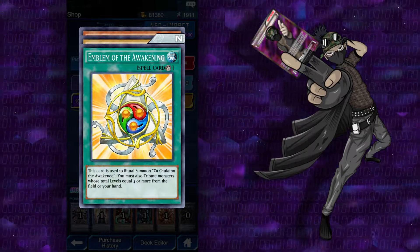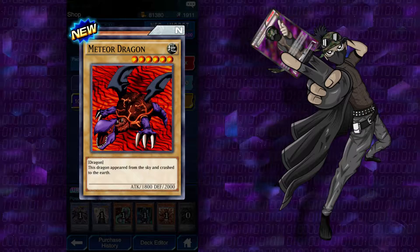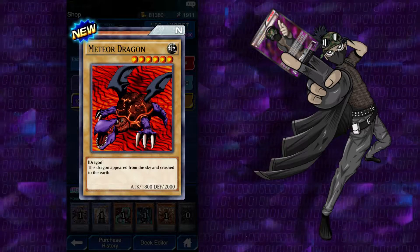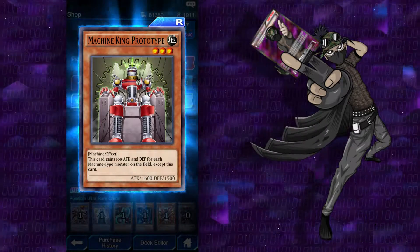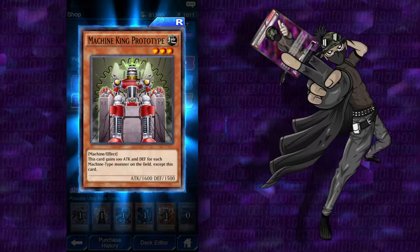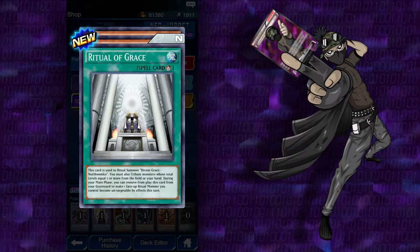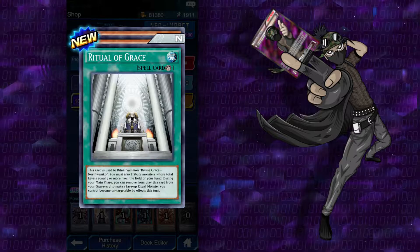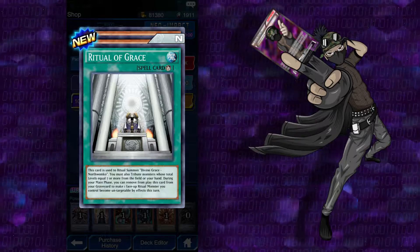Emblem of the Awakening — you summon your Ritual Summon with this. Meteor Dragon — didn't have any of these. Need this for... Black Meteor Dragon? Or Meteor Black Dragon? I don't know what it's called, but you need this card to Fusion Summon him. Machine King Prototype — cool, I only had one of these before. Now I can add it to a Machine Deck. This card gains 100 attack and defense for every machine-type monster on the field except himself. Yellow tint on this one — Ritual of Grace. This card is used for Ritual Summon of Divine Grace North Wemco. You must also tribute — blah blah blah. During your main phase, you can remove this card from your graveyard to make one face-up Ritual Monster you control become untargetable by effects this turn. That's pretty crazy.